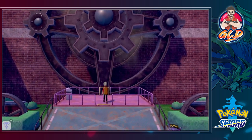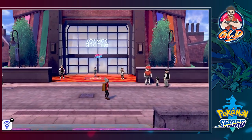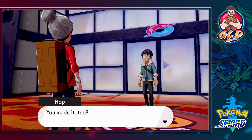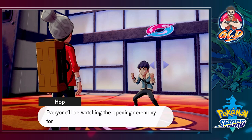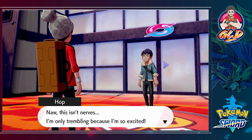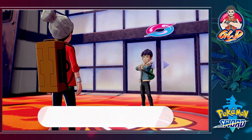We are going to the stadium next, so let's go straight up and take care of this other tutorial. Has our adventure really started yet? Of course Hop is waiting there for us. 'You made it to Motostoke Stadium! This is where the opening ceremony will be held — everyone will be watching. My mom, your mom, the whole world! I'm trembling because I'm so excited — come on Draven, it's time to let the world learn our names!'